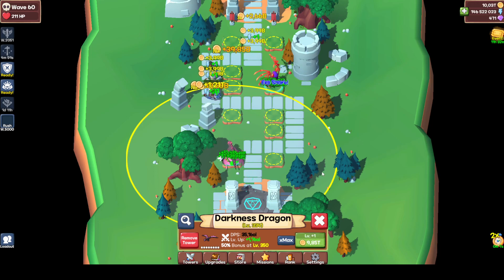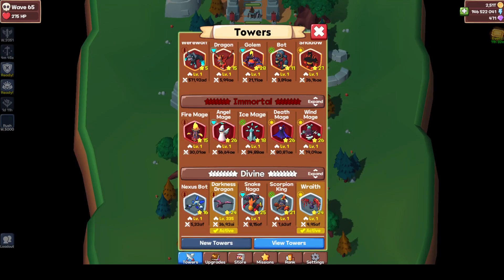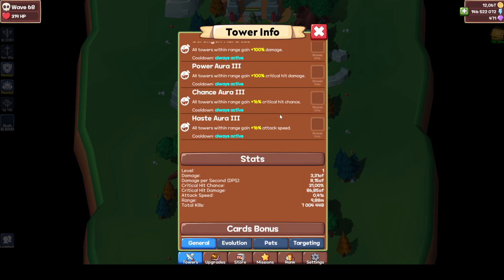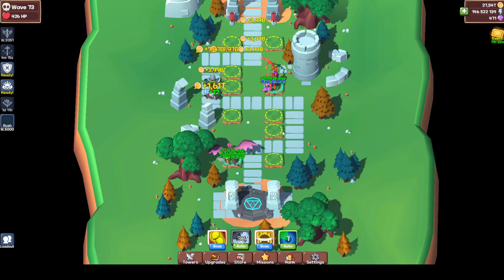Why do I call it 'how to make one' and not just show you my energy farm? Well, it's pretty simple. I am pretty endgame. I have a lot of towers which are very high level. My farm basically requires a Snake Naga at level 25 so he can carry the Trooper Bot pet, and not many people have it. So I would rather show you how to build your own than you just copy-pasting something that I have, because you'll learn something as well.